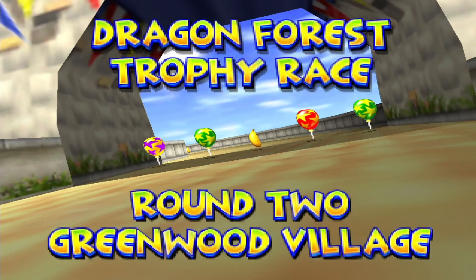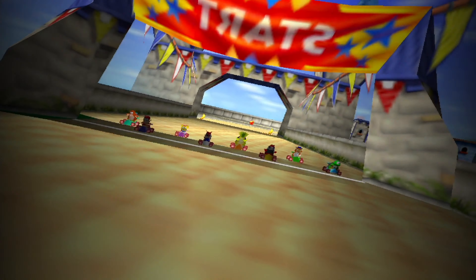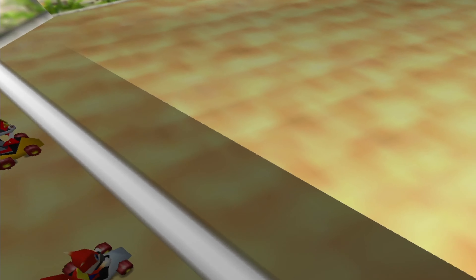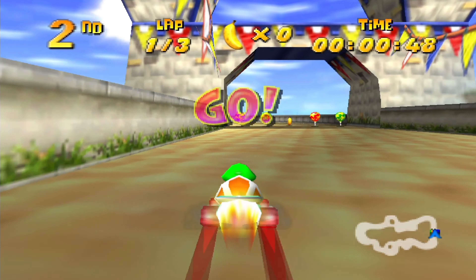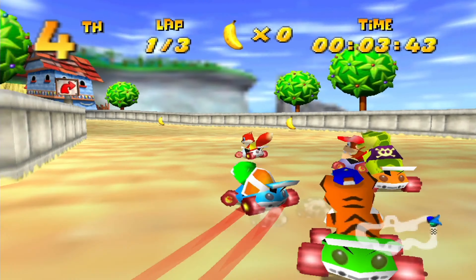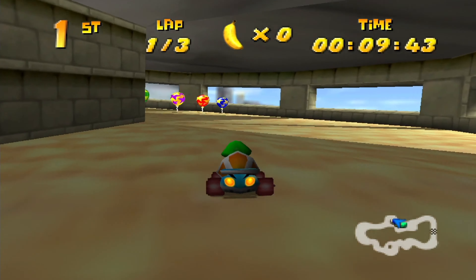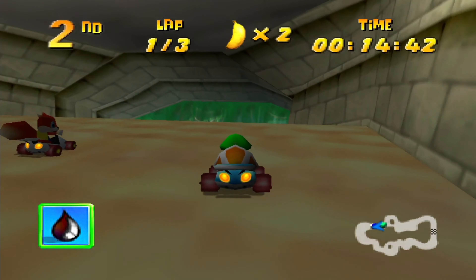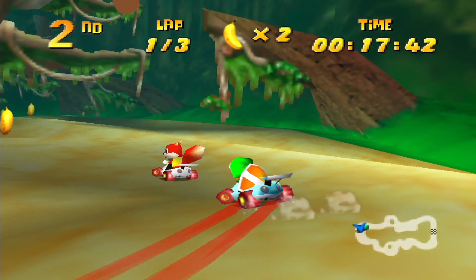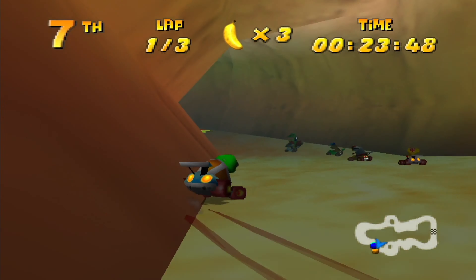Greenwood Village, here comes Greenwood Village. Apparently Windmill Plains is supposed to be one of the later tracks, even though when you first enter this domain it is the one that requires the least amount of balloons. I'm pretty sure Haunted Woods is the final one, even here in the trophy race. I've done this more often — it was years ago, but I kind of remember the order. I'm pretty sure Haunted Woods is still the final one, so the third course should be Windmill Plains.